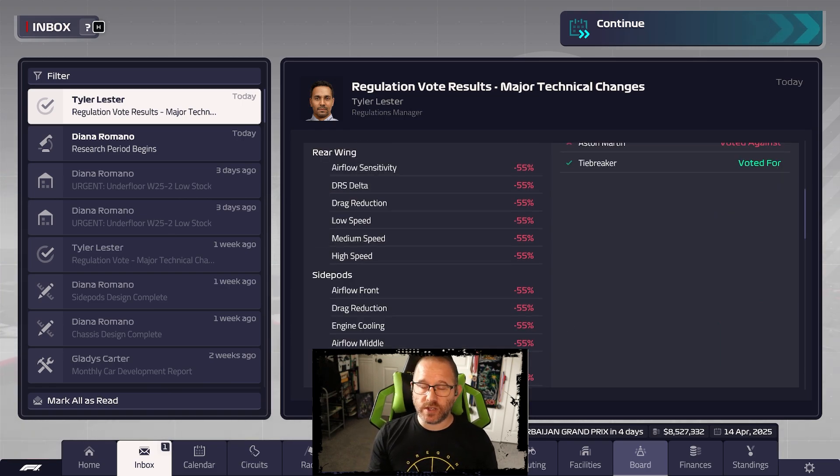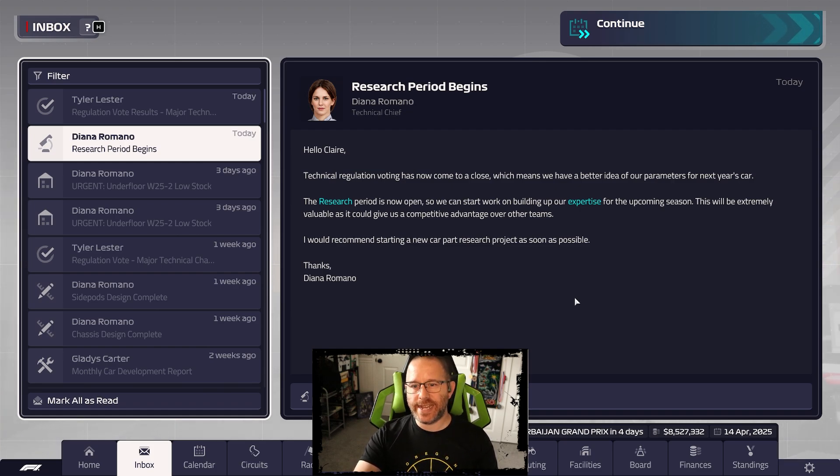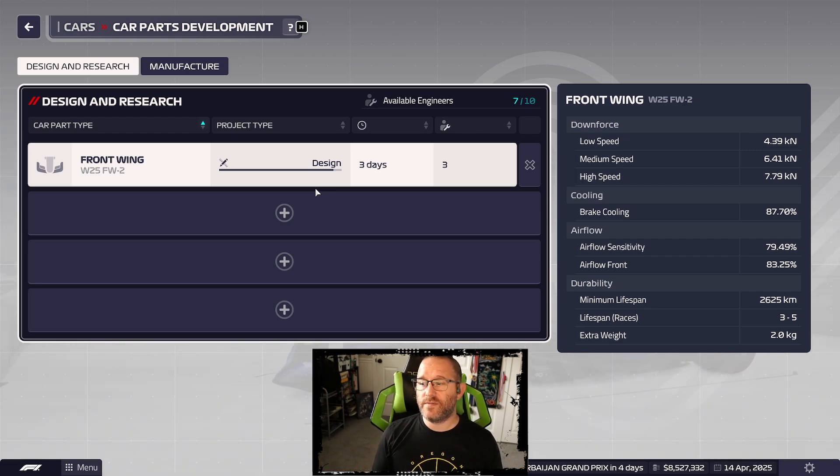The new research period begins today, which means we need to start researching next year's car right now. We are not doing a single additional upgrade on this year's car. We have a front wing design done in three days - that is literally going to be the final upgrade of the year on this car. Some teams are going to continue upgrading this year's car, but we are going all in on next year's design. Let's hope those eight points and whatever else we can get will help us hang on.